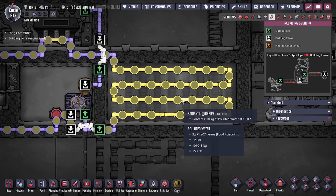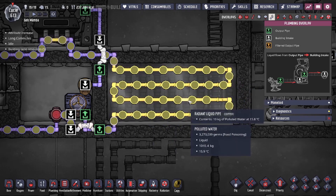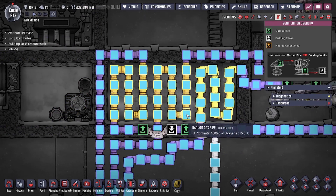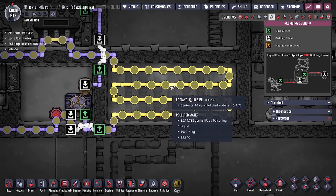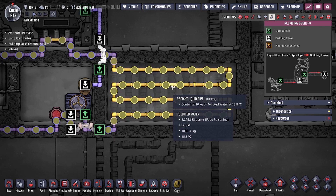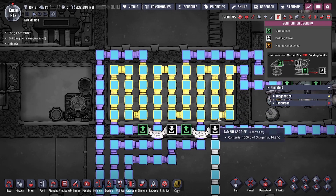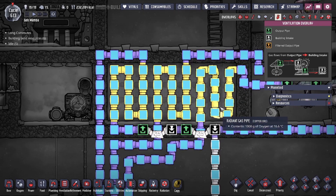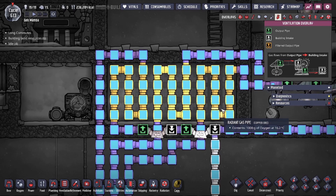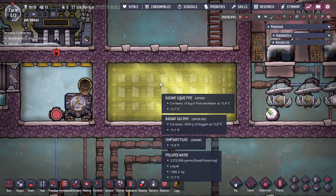The radiant liquid pipes actually do matter. If you have a very conductive metal for your radiant liquid pipes, you could make this design a little bit smaller. Because we're using copper, we have to use 12 tiles for the gas cooling. If we had aluminum radiant liquid pipes — which are about three times more conductive than copper — you'd actually get away with only eight tiles of radiant pipe to cool down the oxygen.